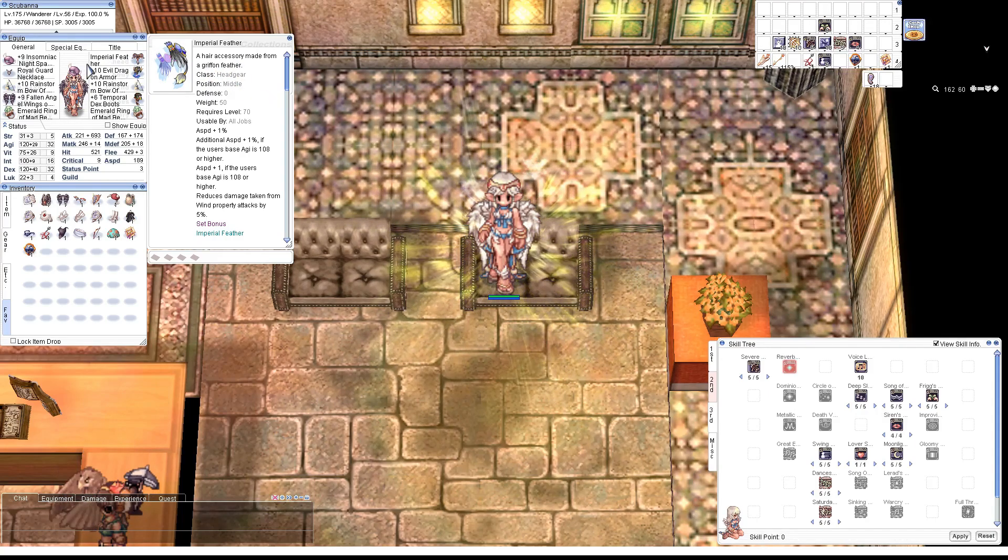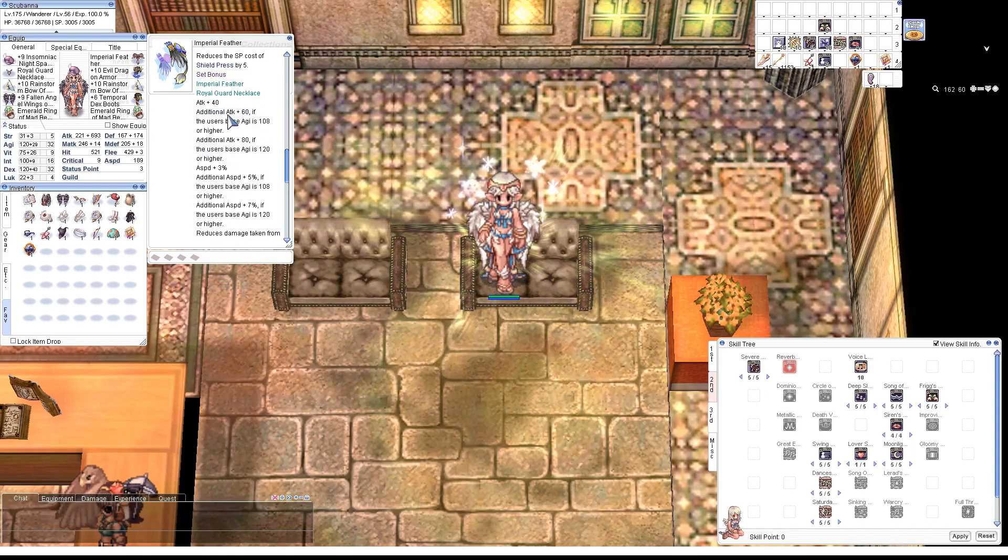The Imperial Feather is kind of the bread and butter of the build, because it dictates the stats that made me get 120 Agi instead of a lesser amount. What it does is give Attack Speed +1%, another Attack Speed +1% if you have 108 Agi, and Attack Speed +1 flat if you have 108 Agi — so that's Attack Speed +1 flat and +2%. It also combos with the Royal Guard necklace: 40 base attack, then 60 for 108 Agi, and 80 for 120 Agi. All in all, it's 180 attack for this mid gear and lower gear combo.